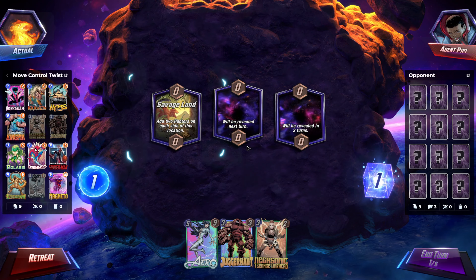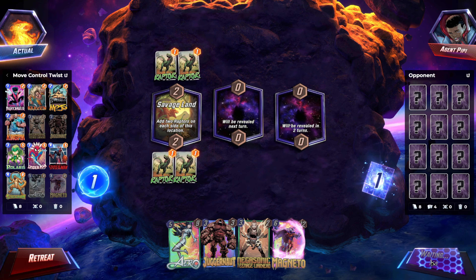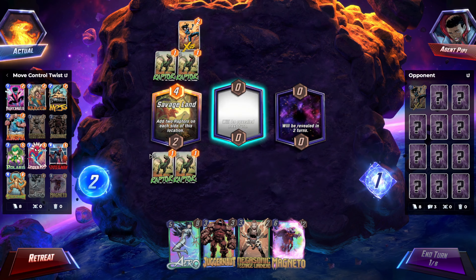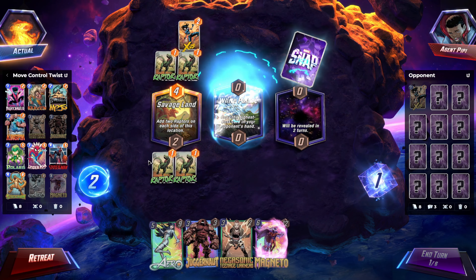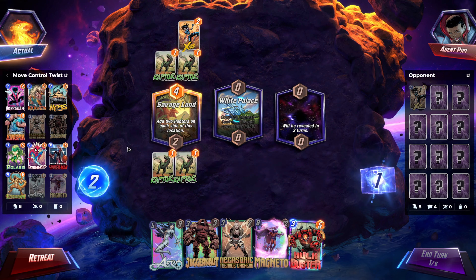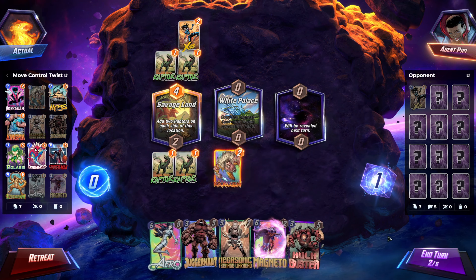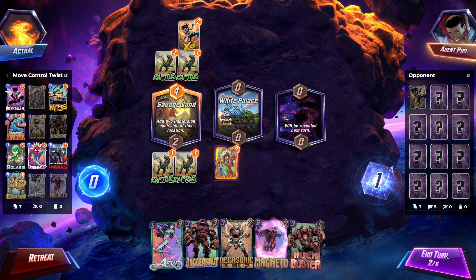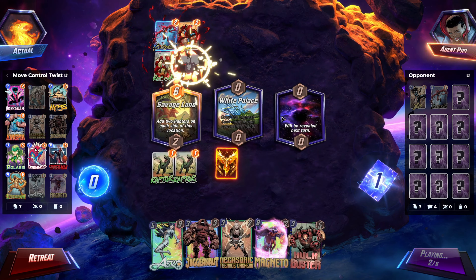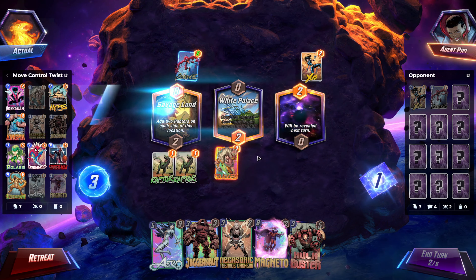Hopping into another deck highlight. I was having an idea that move control is popular, and so that means you can clog a lane with your opponent's cards to basically guarantee they have a full lane. So typically the way people are doing that is like you move them into your Craven, you move them into your Kingpin — that's the obvious way of doing it.